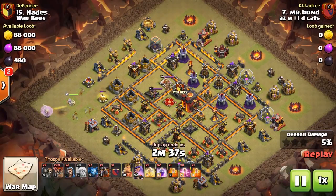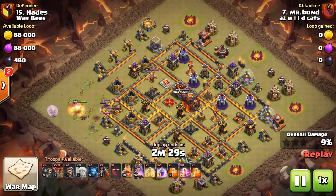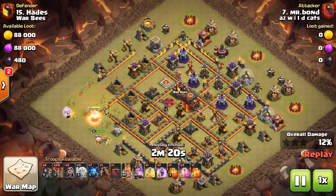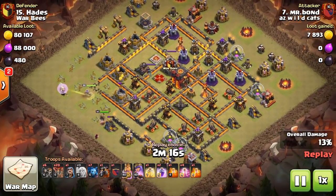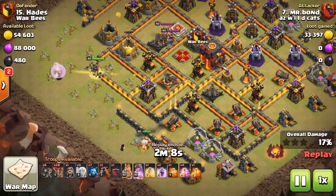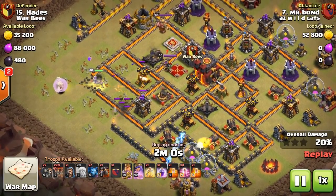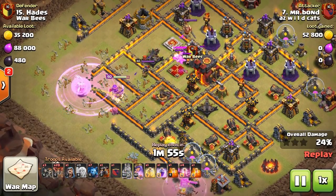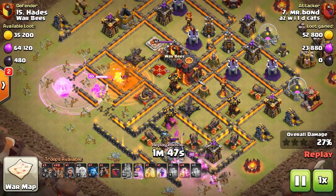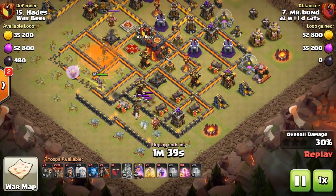Look at all the splash on one end of the base — blowers facing this way so you can work into the base and cut funnels. He starts the queen walk toward the tip where there's an air defense, a couple x-bows, and the enemy queen. He throws in one wall breaker and waits — sure enough there's an outside bomb. Don't throw all your wall breakers at once. His king cuts that funnel for the queen. With five healers, the x-bows aren't really a problem.